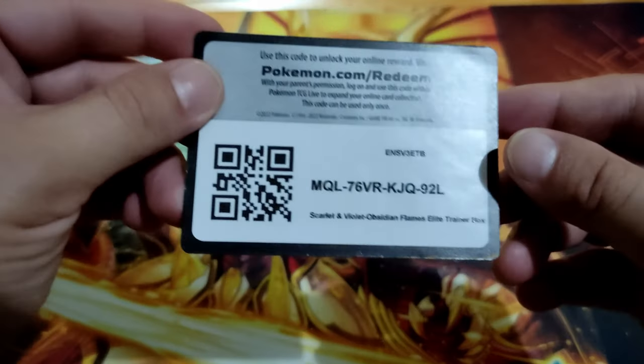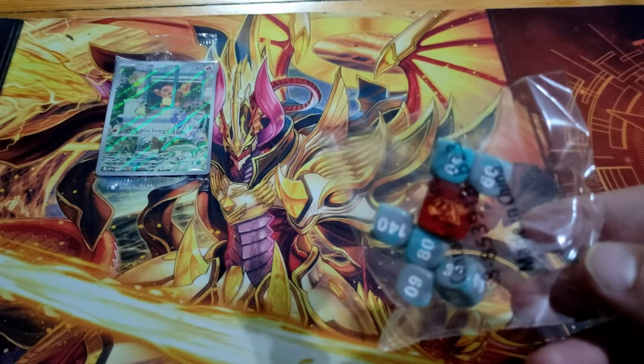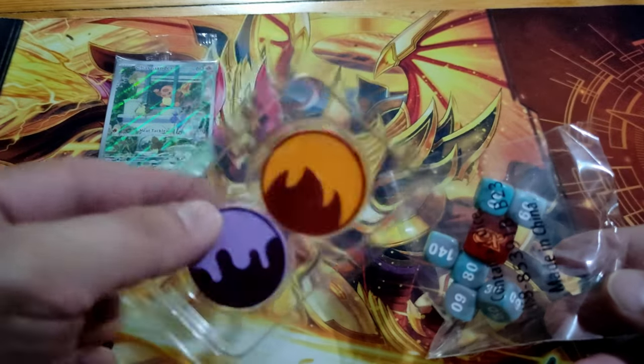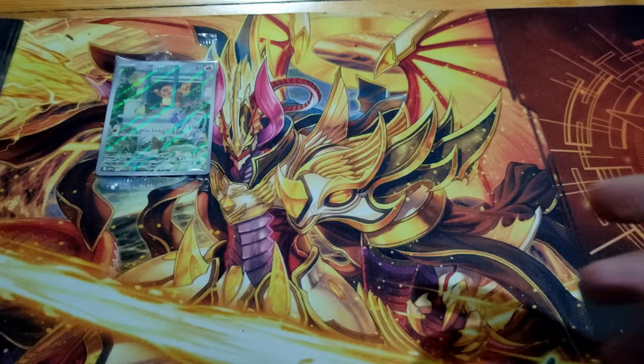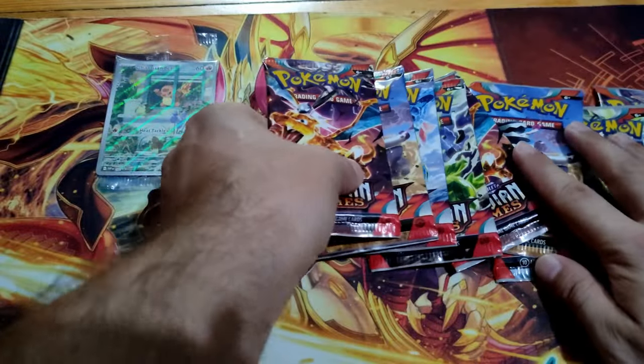And the code card, plus dice and counter, poison counters. And of course the nine booster packs — let's open it and see if we can pull one Charizard from here.